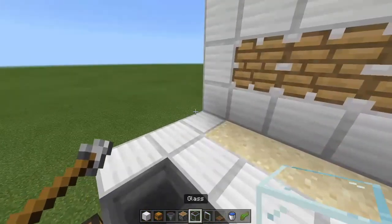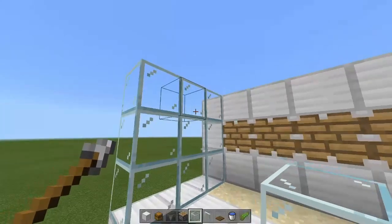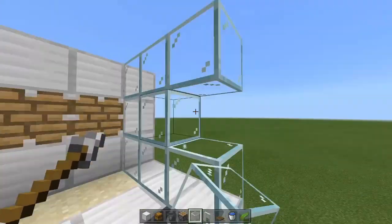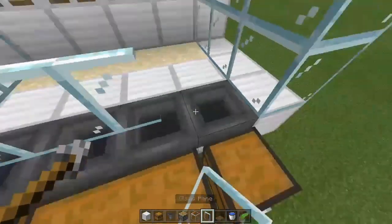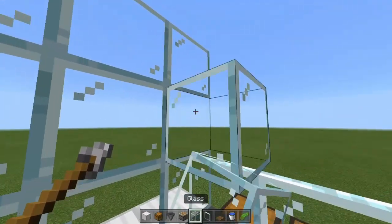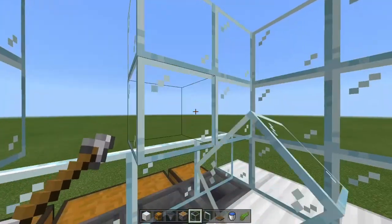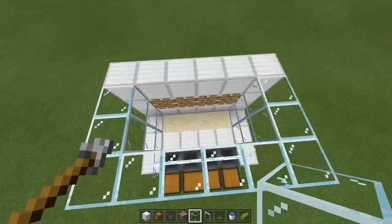On either side of the pistons, place your glass in a three by three formation so you get a three by three square on each side, going all the way up to the ceiling. Then over the hoppers themselves place four glass panes. The reason for this is that when the kelp pushes down, we can use the panes to collect them — whereas if we used solid glass blocks there we would not be able to collect the kelp.